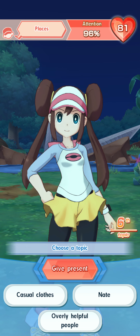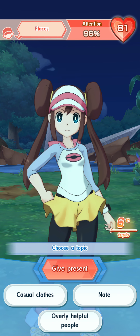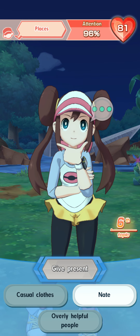Nate is top tier, and helpful people is also top tier — so both good. We don't have places, unfortunately. At this point, I would actually prefer to go for hot topics since we're no longer in Max Vibes, but it doesn't matter — we still get a good amount of points here.